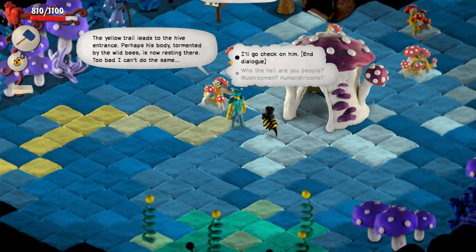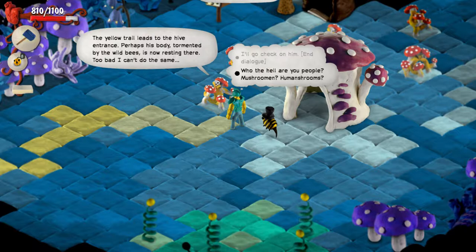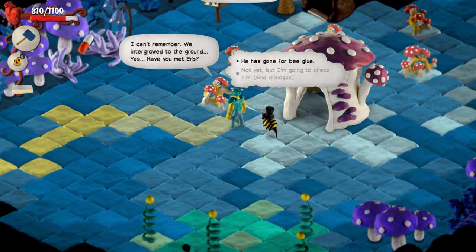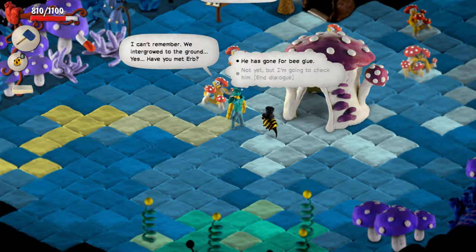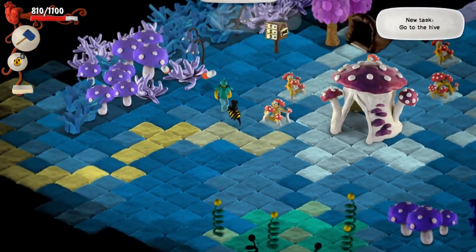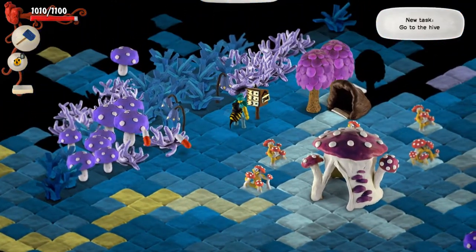Is that like a person? Who the hell are you people — mushroom men? Human shrooms? 'We integrated to the ground.' Have you met Herb? 'Not yet, but I'm gonna go check for him.' That's like a person? That's creepy.